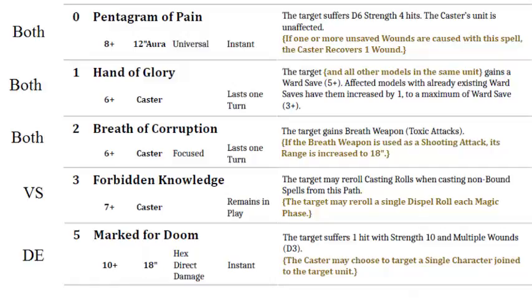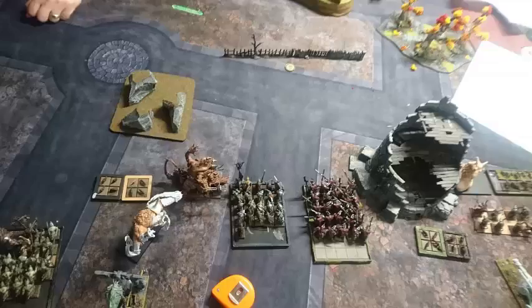He's a good playing piece. He could stick around. He is over 900 points as a Wizard Master with the extra spells, so he's not cheap. Behind that is the Plague Claw Catapult, then some more Clan Rats with my BSB.